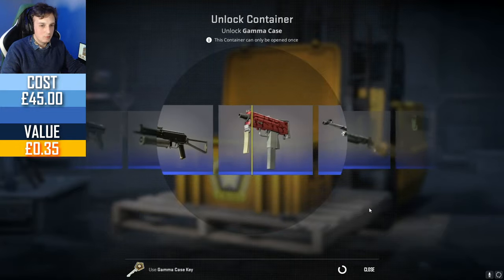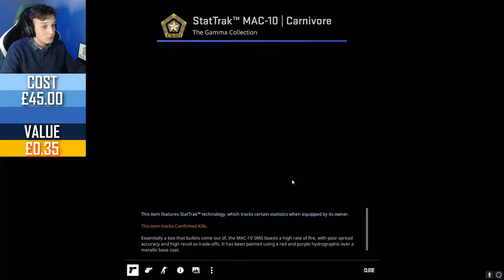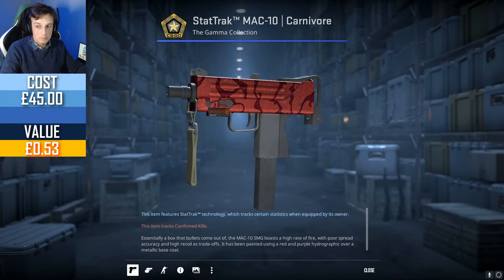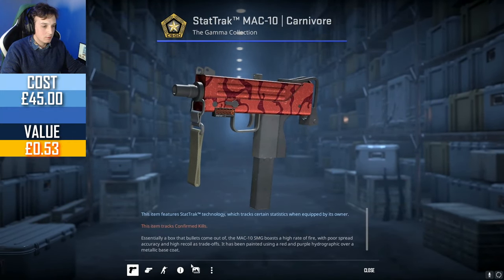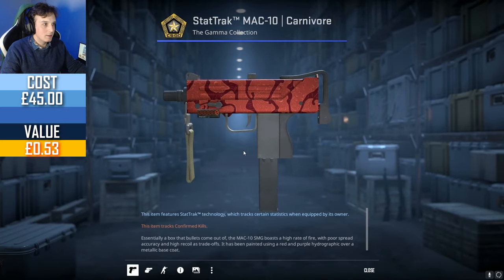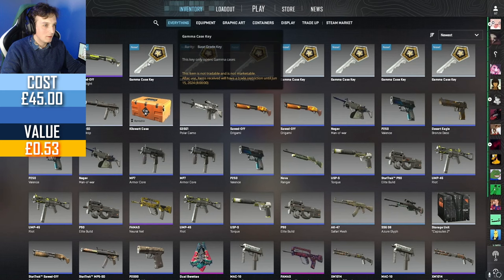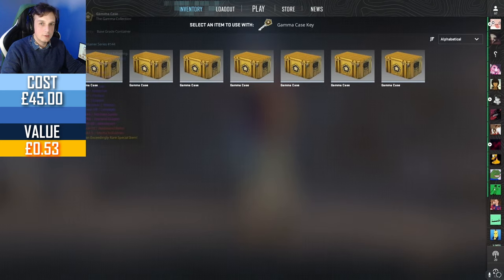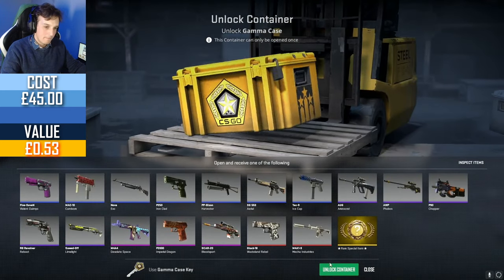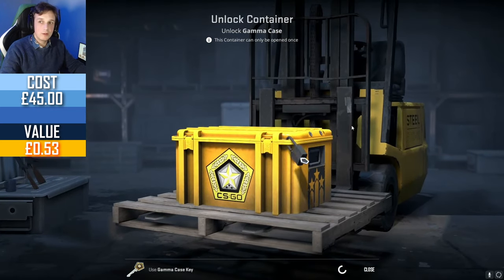StatTrak blue — okay, quite clean actually. Field tested unfortunately. This is just like another Mach 10 skin that probably just goes a bit darker with wear rather than actually getting scratched. M4A1-S Mecha Industries — I would like that one.